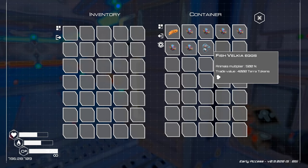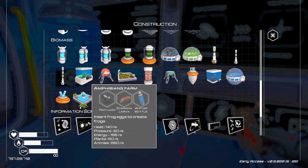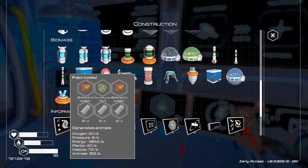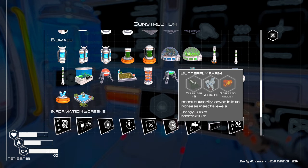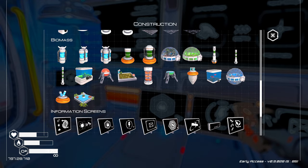I've got this on me — I'm just going to put that in there for now. I bought that off of the trade space station. Now we need to put together some of these, so we need the bioplastic for that. Maybe we'll start with four of these and see where that goes.